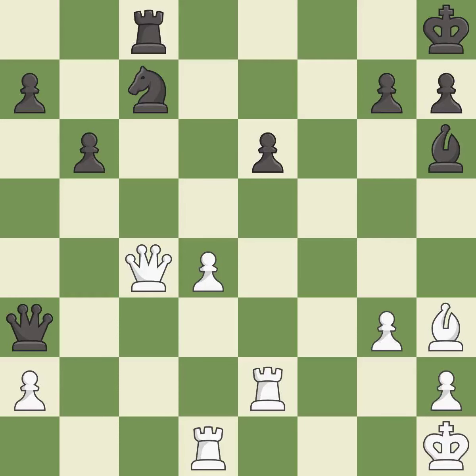Takes back — it is excellent. This takes an open file, a common method for activating a rook — it is best. A solid choice — it is excellent. This captures a vulnerable pawn — it is best.